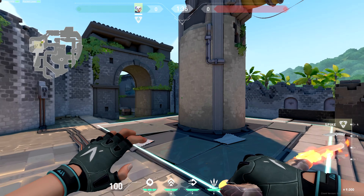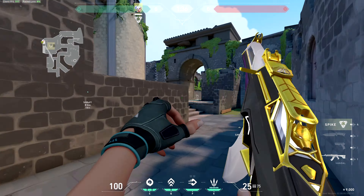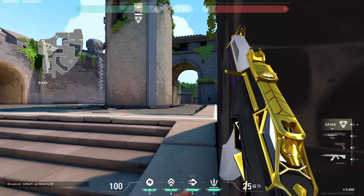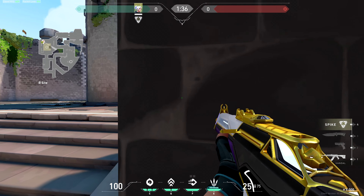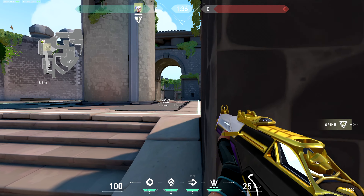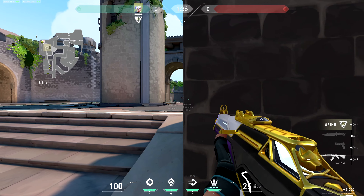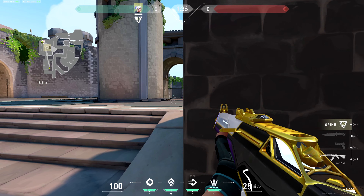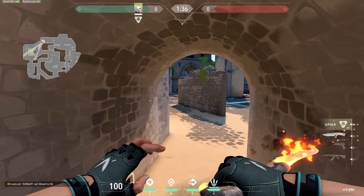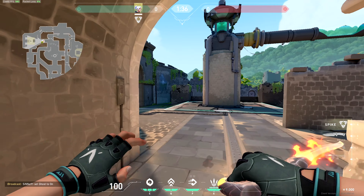This is B site. This area here is called Back of B. You can peek and watch Window from here. Guys can also come from Connector. You really have to play super passive when holding B. But if you're at Back of B, you can hold Window and B Main. You can also have one guy play Arches and hold an angle for anyone coming through Tunnels.